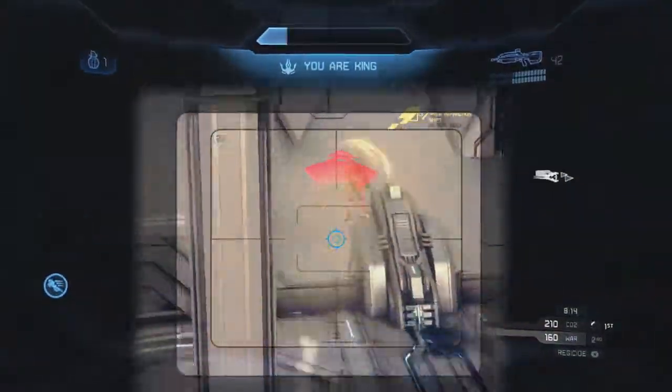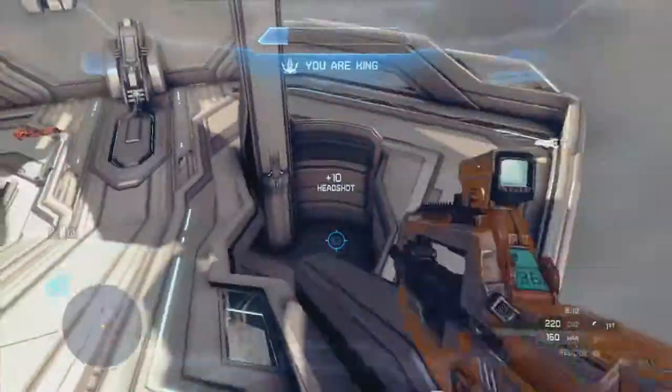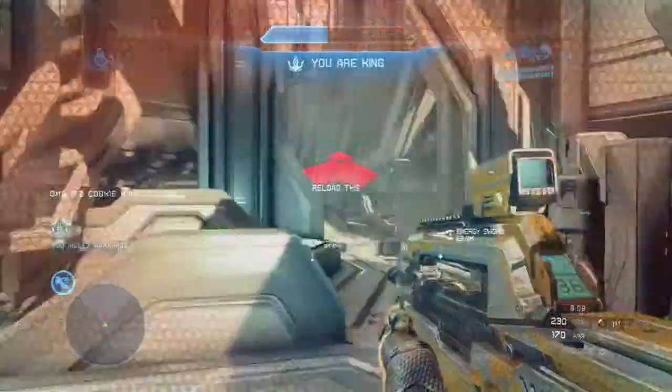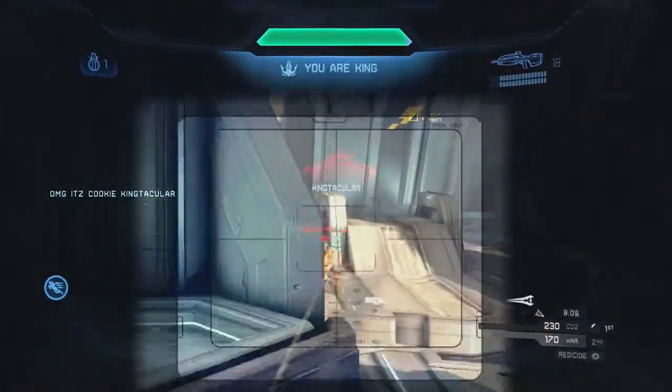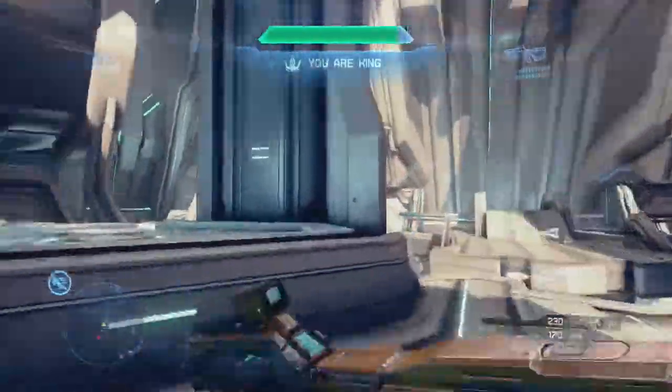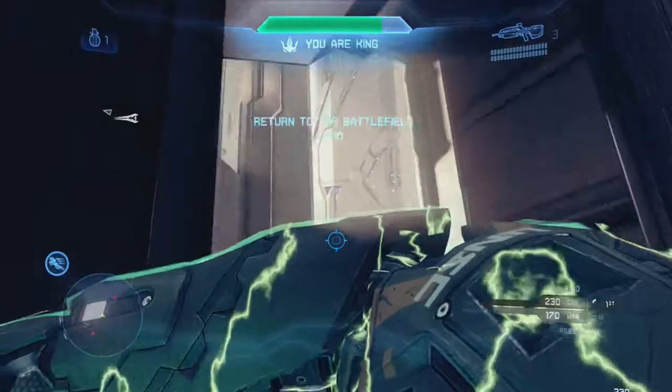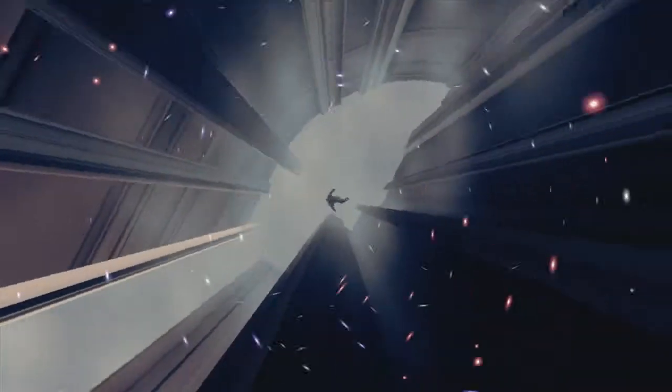The only strategy I'd recommend as king is to just try to stay alive as much as possible. Notice right there — every 30 seconds you stay alive as king you get an overshield, which is extremely convenient. Right here I try to walk off because I think I can make it onto that ledge, but I misjudged it and ended up dying.